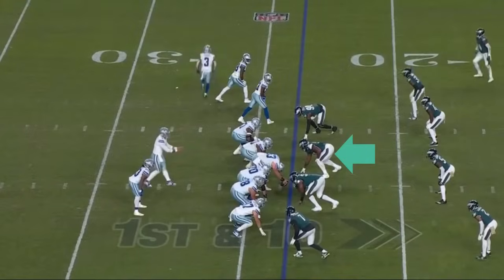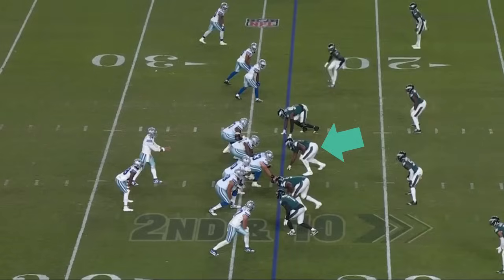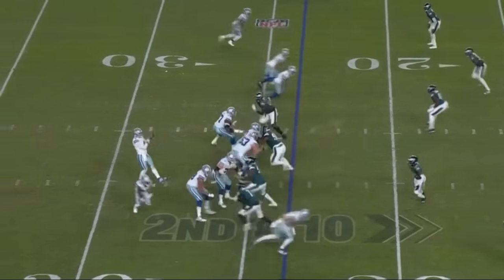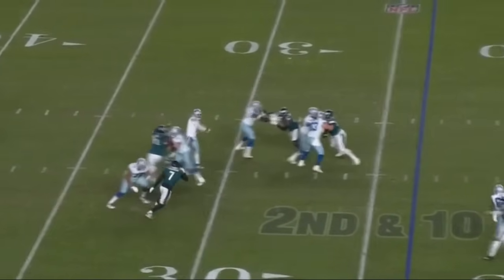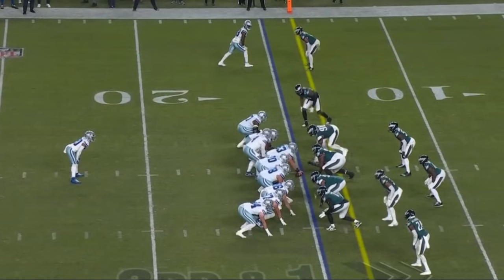On the fake, pressure coming. Prescott throws. Running back comes in the game. Prescott looks over the middle, runs a route from there. Prescott hits him off that route — a catch, a spin, and a move against Darius Slay at the top.